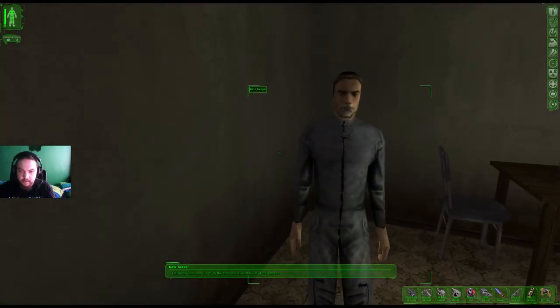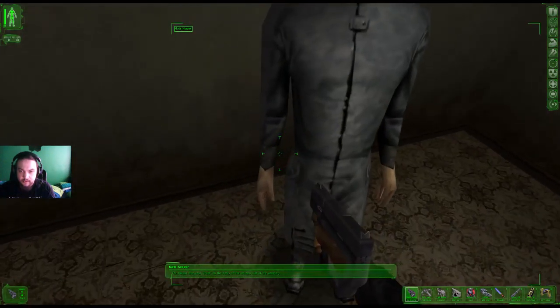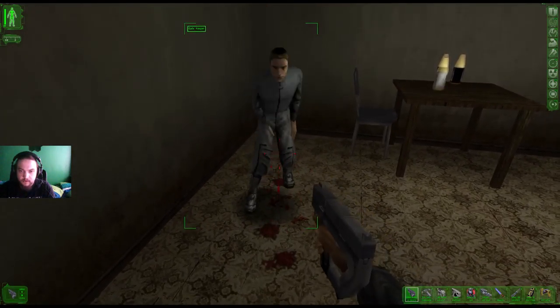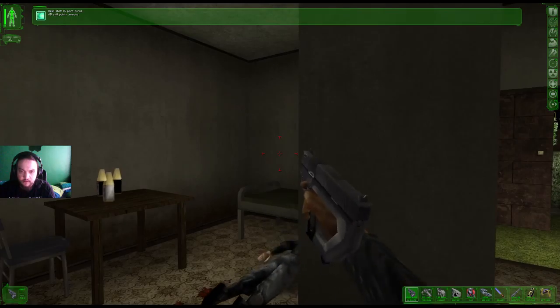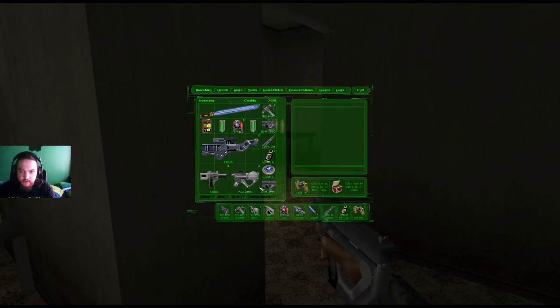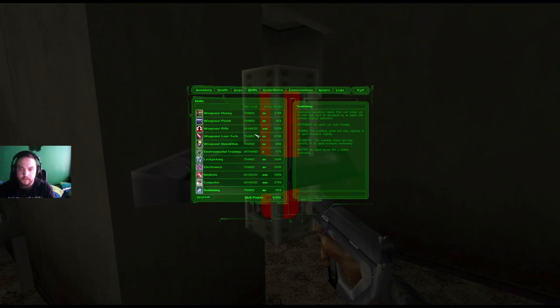The building that says Dowd on the front, on the western side of the cemetery. And he's down. Head shot. He dropped a stealth pistol. Ambrosia vial — we need to keep that. Don't need the grey death vial. Skills, skills, skills — we're going to get our rifle up to master.